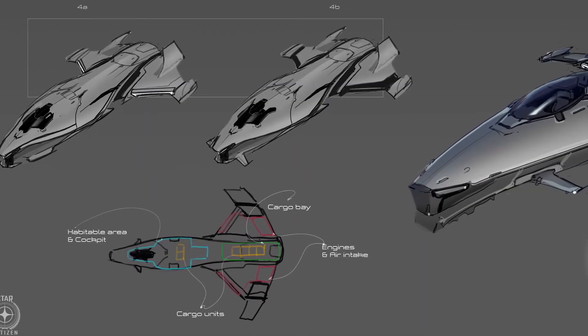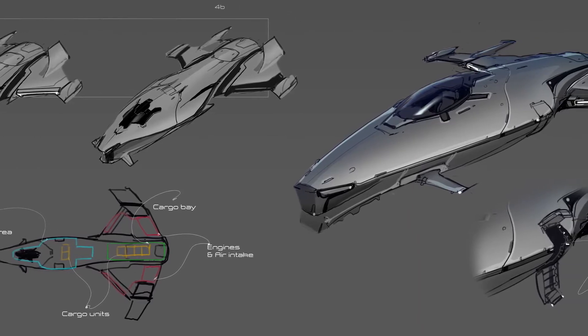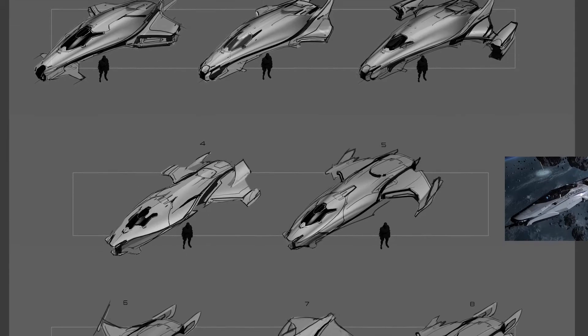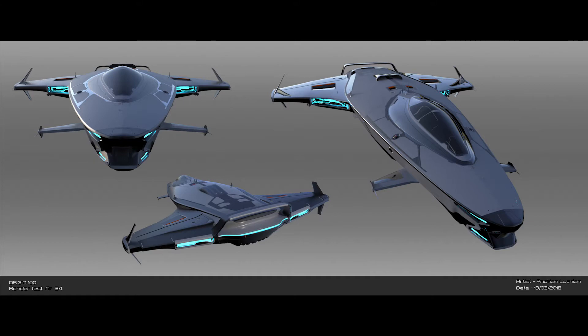We've been working with a new concept artist on this. The start of a concept is always the scariest and most exciting part. Within timelines we're trying to hit those beats, trying to guess what Chris is going to go for, which is why we always give options. We provided multiple options right at the start, and there were two very distinct paths. One was more 600i-inspired — more like an A-class Mercedes, slightly bulkier with a 600i sort of nose shape. The other direction was more traditional, pointier — smooth lines, but more dart-like.